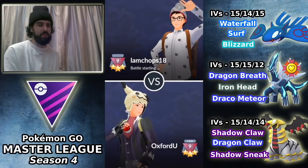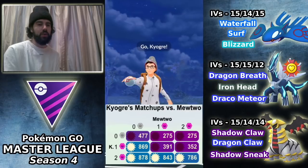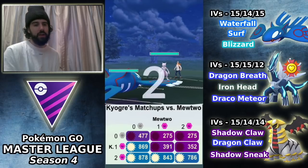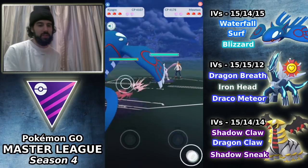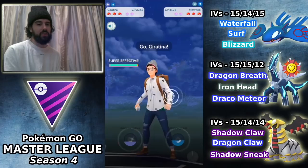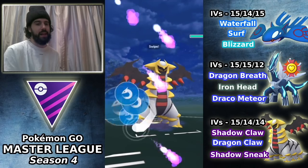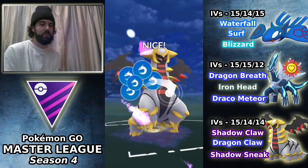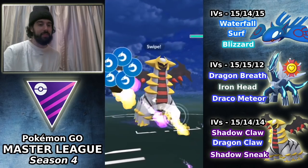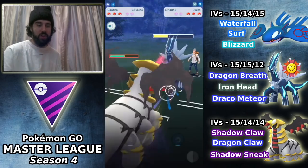We take that match thanks to the very favorable lead against Groudon. Match number three — I'm at 1-1 so far. Kyogre into Mewtwo: a pretty good matchup for Kyogre in general. You could win just using your shields, but I switch out because I don't want to waste two shields on Kyogre. I was hoping to catch a Shadow Strike on the Giratina — it didn't happen. The opponent brings in Dialga. We're seeing a lot of Dialgas being used to counter the Giratina.